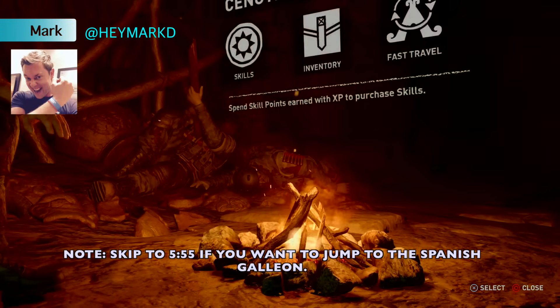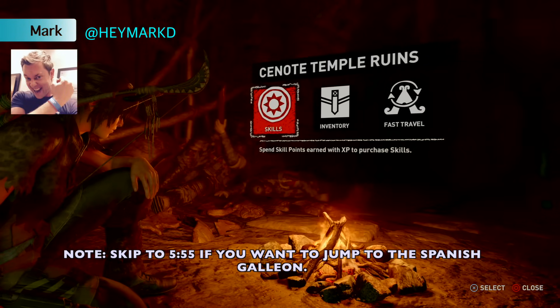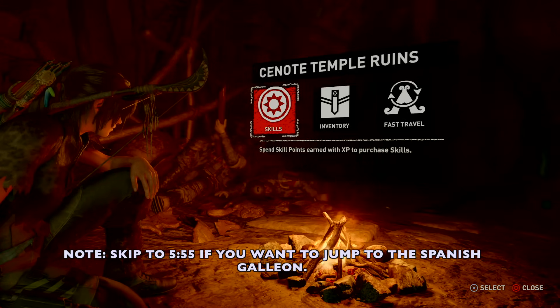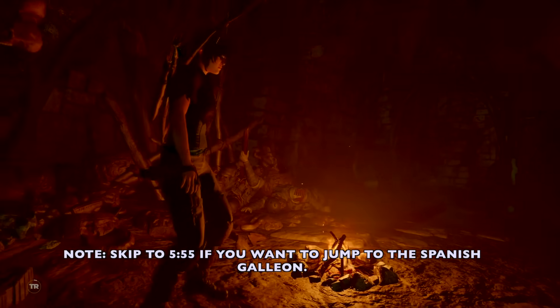Hello Tomb Raiders, Mark here, and we are at Cenote working on the Challenge Temple. Now if you want to go straight to the Spanish Galleon, just jump to 5 minutes and 55 seconds and you can get started there.